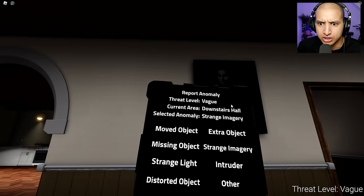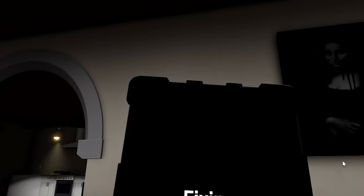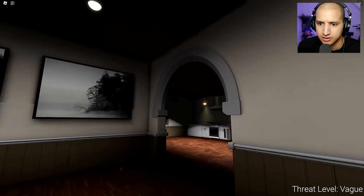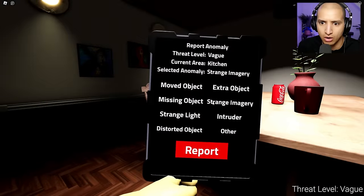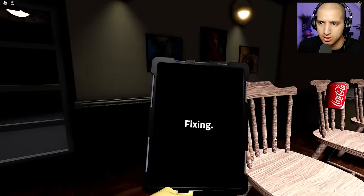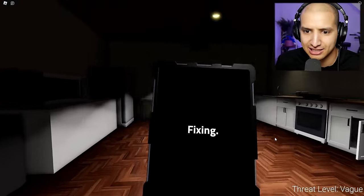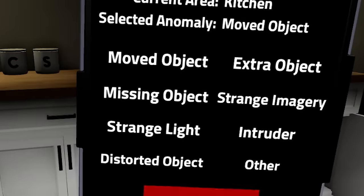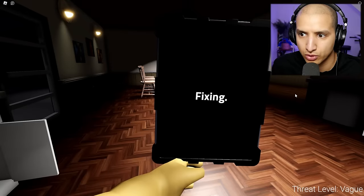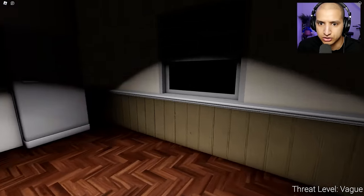I knew she was gonna change. I knew I wasn't supposed to trust the Mona Lisa. I knew it, guys. Look at that. Fixed. Oh yeah, let's go baby! Yo, somebody's holding that can and it ain't supposed to be held like that. And the cupboard as well - two for one. Moved object. Another one. Dude, if there's multiple ones in one room, you gotta use the tablet twice.